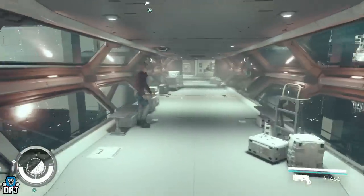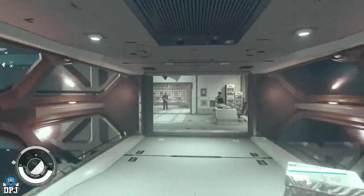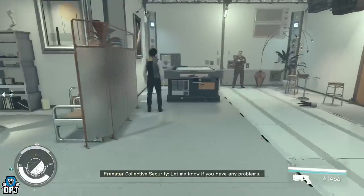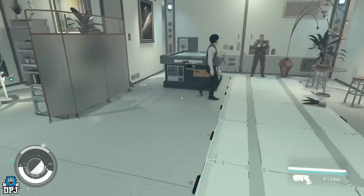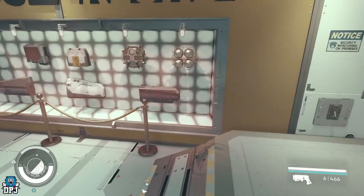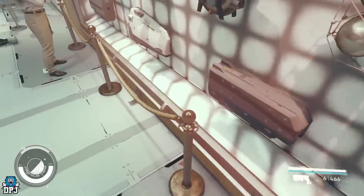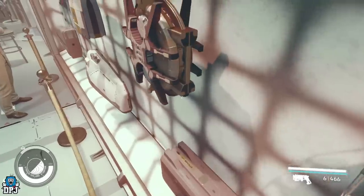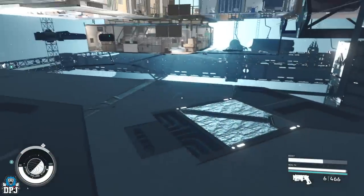The glitch is basically — you get glitched out of the map, grab a chest, and the chest has 160k in it. The original method required you to glitch through the wall by this red object — you walk through the wall right here, which can be a bit buggy.